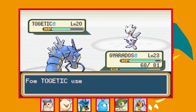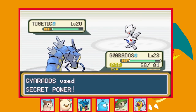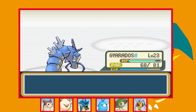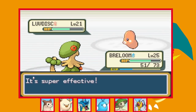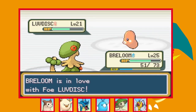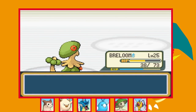Against Togetic I stay in with Gyarados — a Secret Power does just under half and we get paralysed by Thunder Wave. She tries Camouflage but it fails, and after some back-and-forth healing on her end we land paralysis on her and finish her off. Finally it's Luvdisc — I swap into Breloom and go for Mach Punch which is doing far more than Mega Drain thanks to our higher physical Attack. A couple of Mach Punches finish it off and we win the second badge.